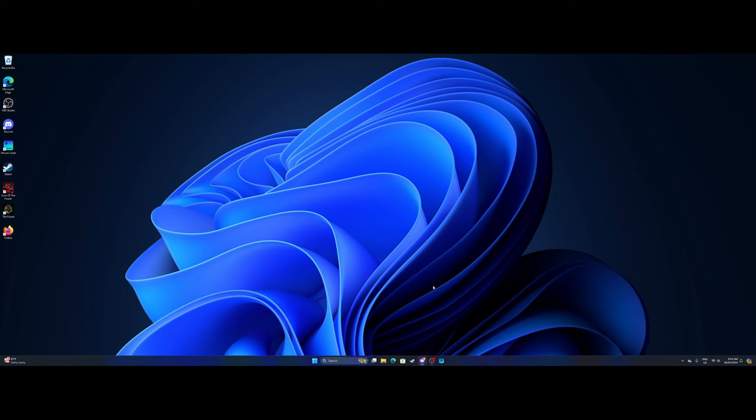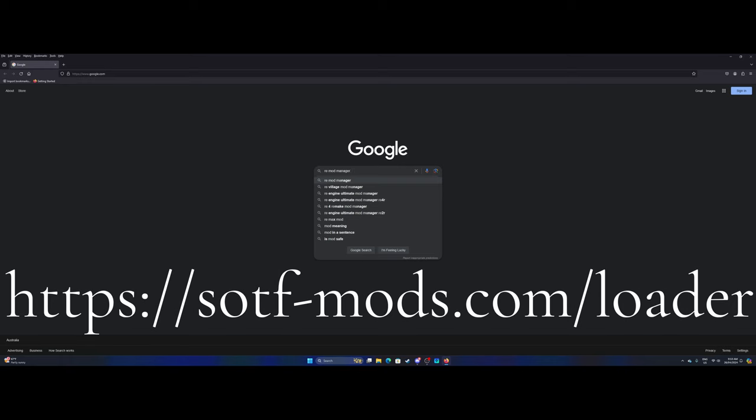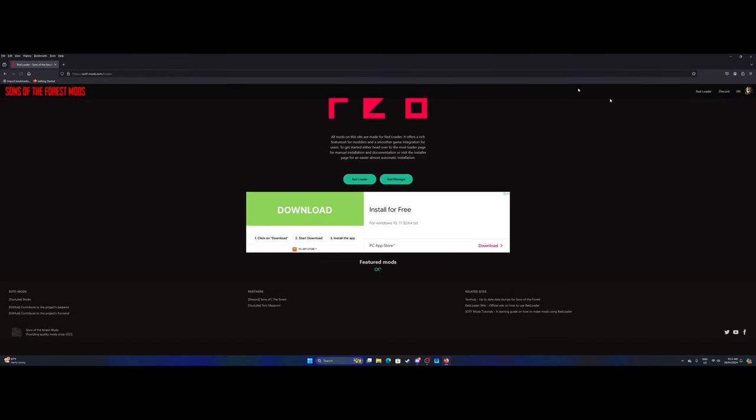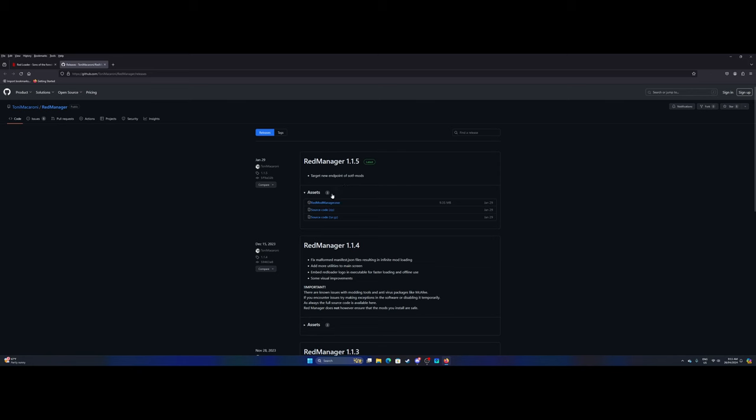We're back to basics, where you'd be if you've never used RedMod Manager before. Let's go into Google and type in 'RedMod Manager' — I'll leave a link down in the description and up on screen. Search 'RedMod Manager Sons of the Forest' and it'll bring you to sotfmods, made by Tony Macaroni. You'll see Red Loader and Red Manager — we're going to download Red Manager. This is an EXE file, which means Microsoft will not like it, but it is 100% safe — we've been using it for nearly a year with no issues.